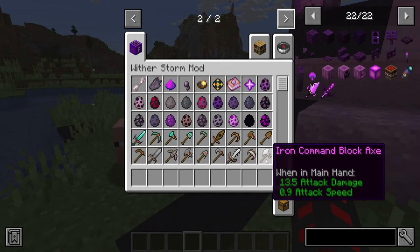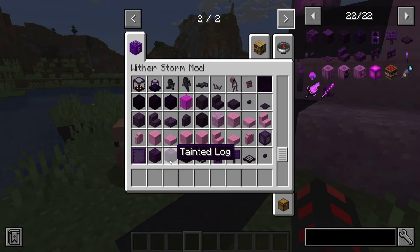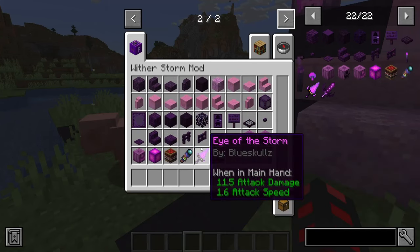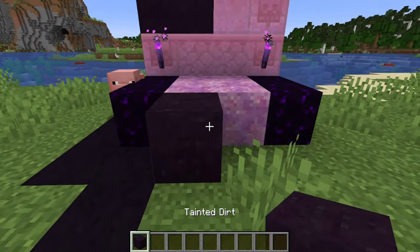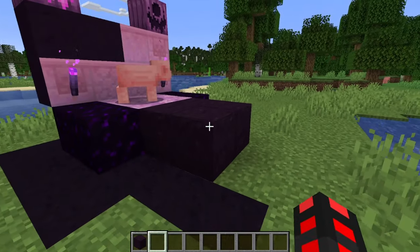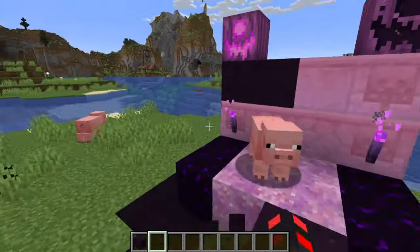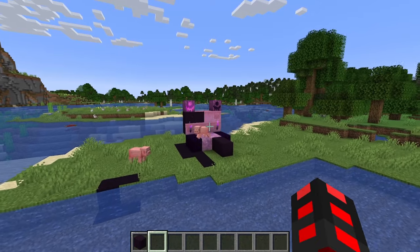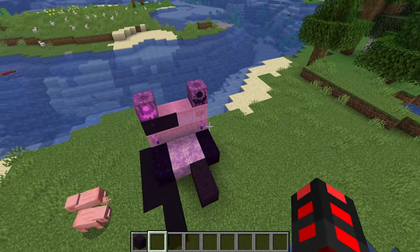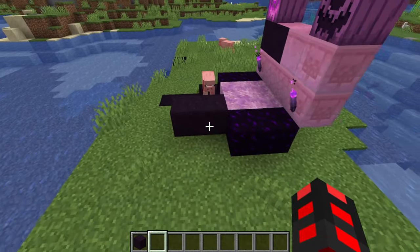If you ever needed some sort of wallpaper, the tainted flesh veins are the block for you. After all this, there is also tainted dirt. You're not really going to see it that much outside of the bowels. Tainted dirt is simple — it doesn't seem to have any special properties or unique sounds. But it's a new block you can use for builds. I recommend using it for something Witherstorm-related, or maybe a graveyard, considering how dark it is.